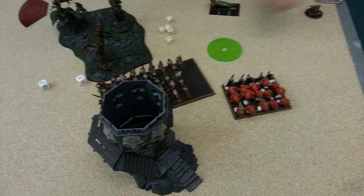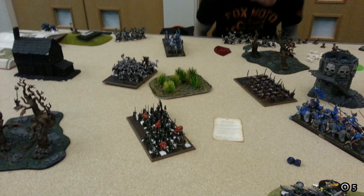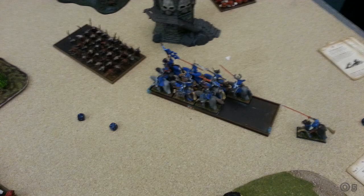In his turn, the Orc Boyz on Bows move closer to the trebuchet for a charge and quick destruction. He moves his Goblins but the Squig Herd fails its charge, so he places them to force me to charge into them, with a potential counter-charge from the Squig Herd and Night Goblins. On the left he reforms the Black Orcs rank-and-file by five to face the Enchantress unit. He concentrates all his shooting on the Enchantress unit and kills three Knights of the Realm — they pass their break test. The Goblins' shortbows kill one Knight Errant.